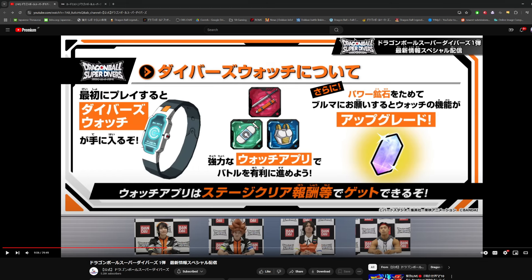These are the watch applications I was talking about. Over here it says you can use power crystals and give them to Bulma to upgrade your diver's watch. They literally didn't talk about this at all in the stream, but I assume there's going to be some rare chance to get these power crystals through doing certain things in the game, and then you could use those to upgrade your watch — kind of like support memories in Dokkan if you know how those work.